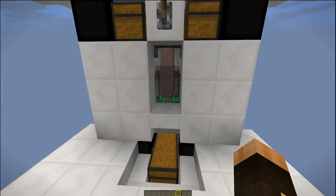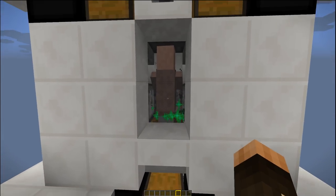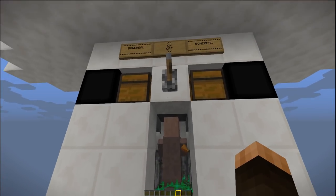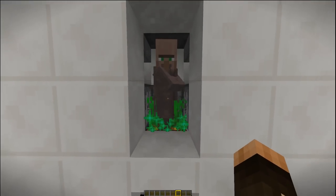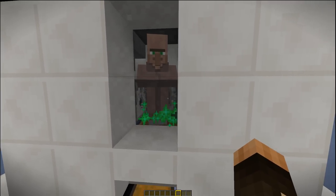The way it works is that it uses the Minecraft mechanic that a crop won't stay in the ground if the light level above it is seven or below. So you need to make sure you either build this underground, in a room, or have a cover over the top of it. The farmer plants a crop into the farmland.